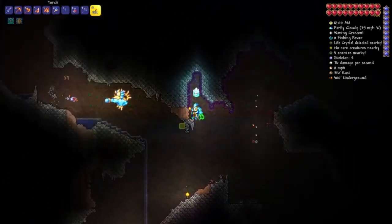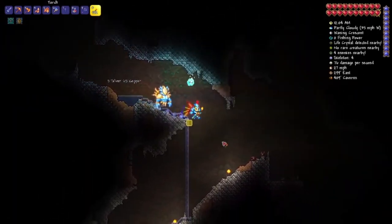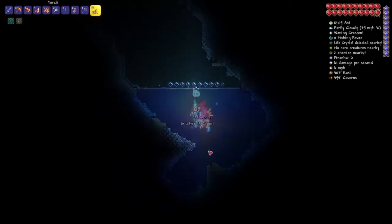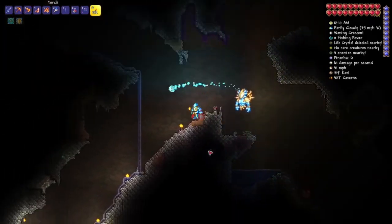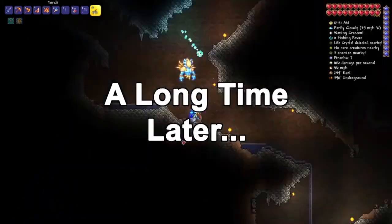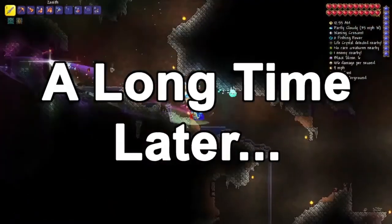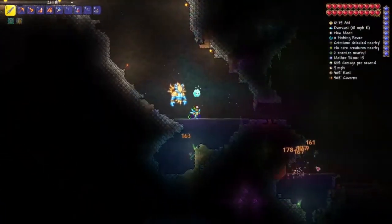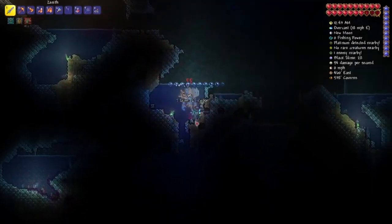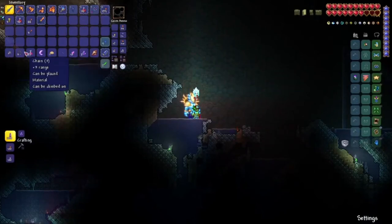There's a skeleton right there. It sadly did not drop the hook. So we need to keep on waiting until either a piranha or a skeleton does drop a hook. I have just killed a piranha and it dropped this — a hook.